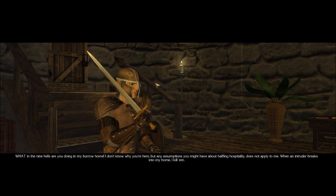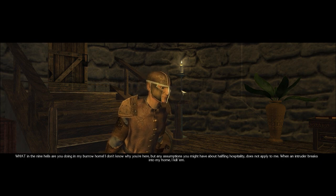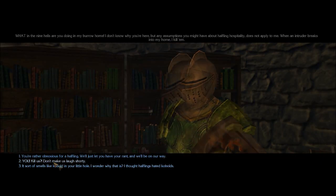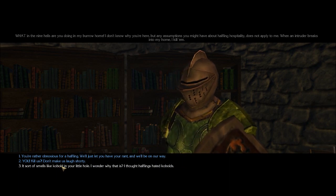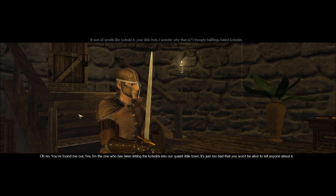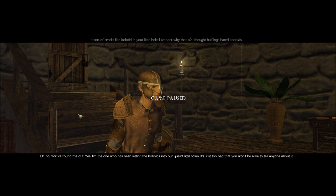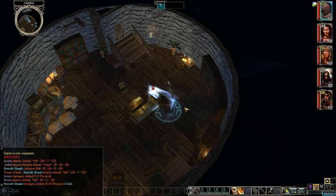"What in the nine hells are you doing in my burrow home? I don't know why you're here, but any assumptions you might have about halfling hospitality does not apply to me. When an intruder breaks into my home, I kill him." That sort of smells like kobold in your little hole — wonder why that is. "Oh no, you found me out. Yes, I'm the one who's been letting the kobolds into our quaint little town. It's just too bad that you won't be alive to tell anyone about it." And fight time.